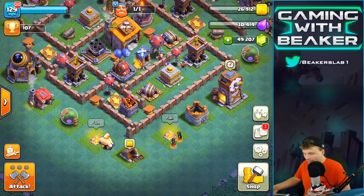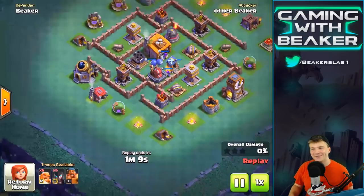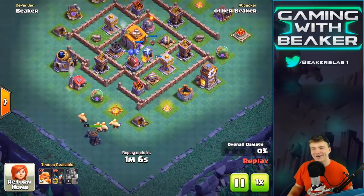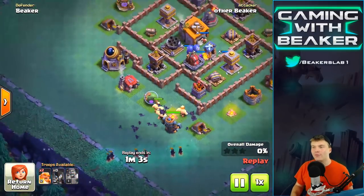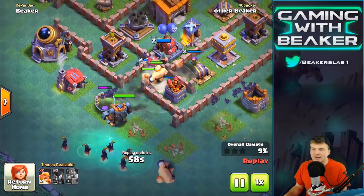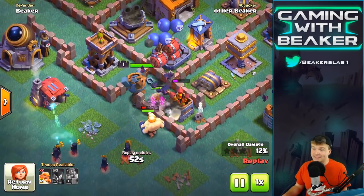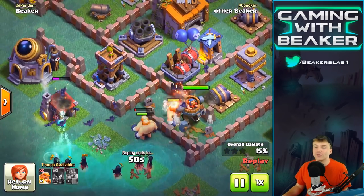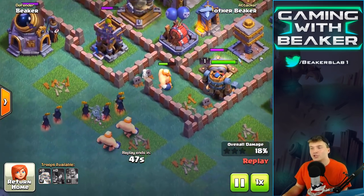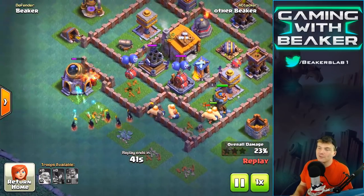Let's go down and look at the replays with giants. We got Beaker and other Beaker. Let's see what other Beaker did. We're gonna go from the bottom and try to take out an air defense. The air defense isn't what we're trying to get though — we're trying to deal with the air bombs, because air bombs are really devastating to the bats. The mortar is devastating to the witches themselves, but with six giants up front, that's definitely gonna help.